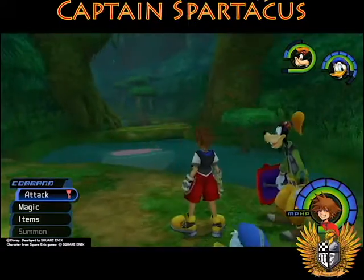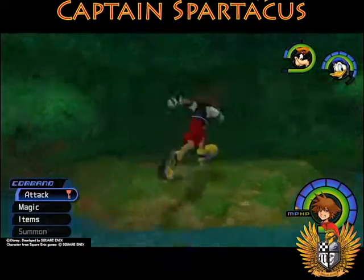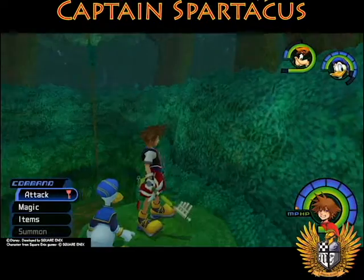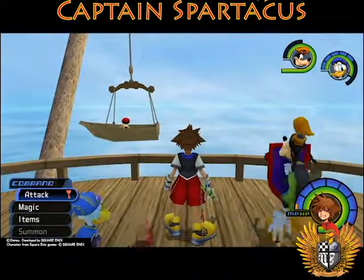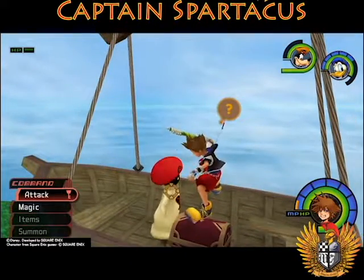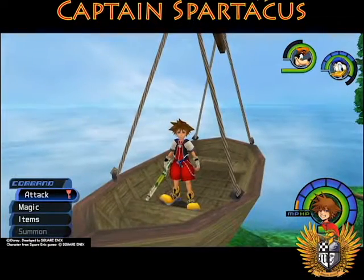We're back at the Hippo's Lagoon in Deep Jungle. Now that we have High Jump and Glide we can get all these chests. We grab a chest — Meteor-G, nice! Then heading up into the vines — with High Jump and Glide we can get up into the boat area. We get Mithril from that chest. A little underwhelming but we'll take it — on to the next world.